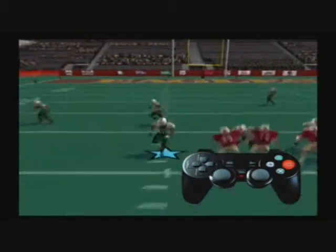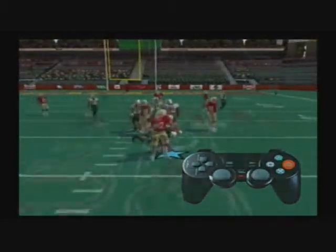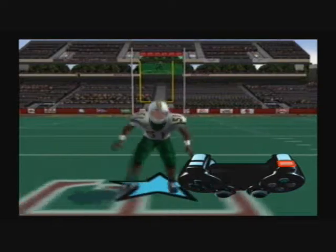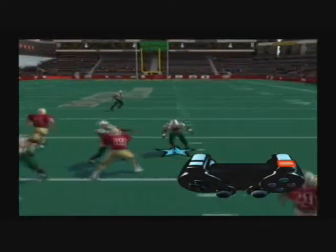A common mistake on defense is using the sprint too much and over-pursuing the play. That's where the strafe move comes into play. To use a strafe move, press and hold the R1 button. The strafe will make your player square his shoulders and break down into a good position to make the tackle.